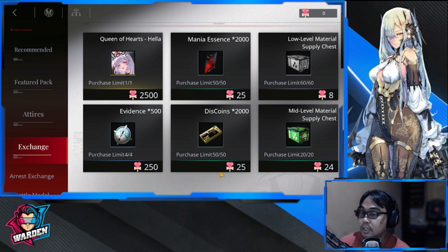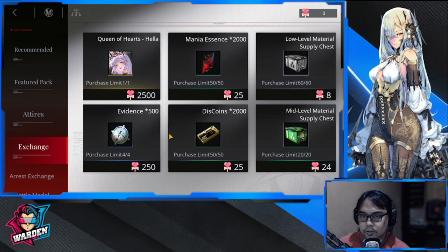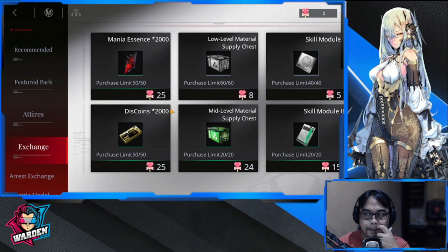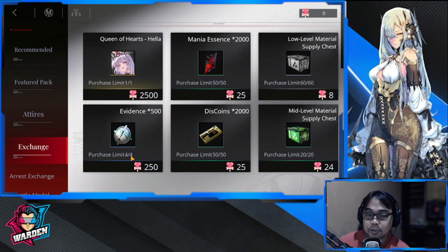You can get the Dis Coins - they're good, you'll need coins definitely, but this game is generous on coins anyway. So coins are probably your second to last priority. There's also another Dis Coin item here, which is more value. The Evidence is used in interrogation - these are very rare as well. In terms of priority: Mania Essence first, then low level material supply chest, then evidence or skill module depending on your need.